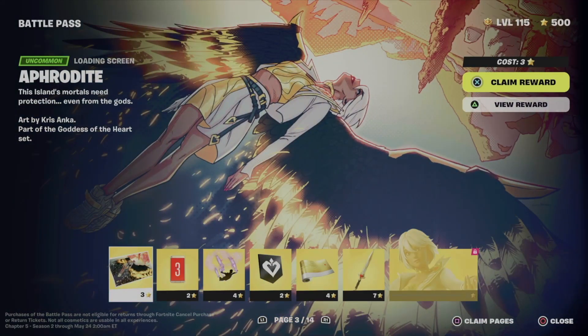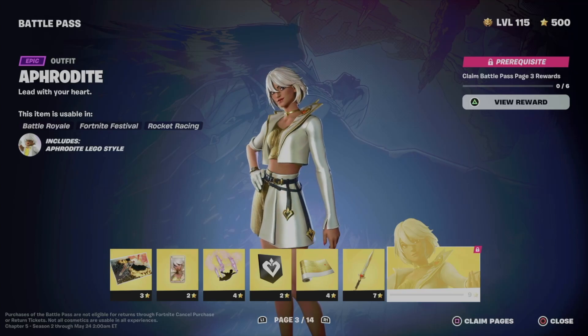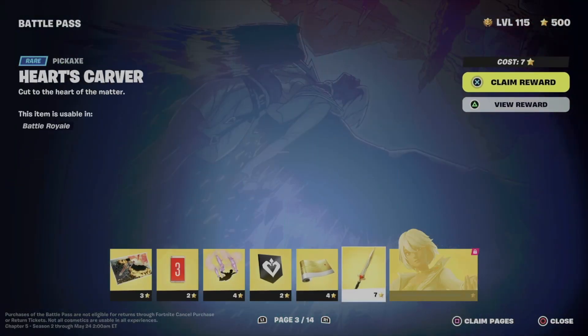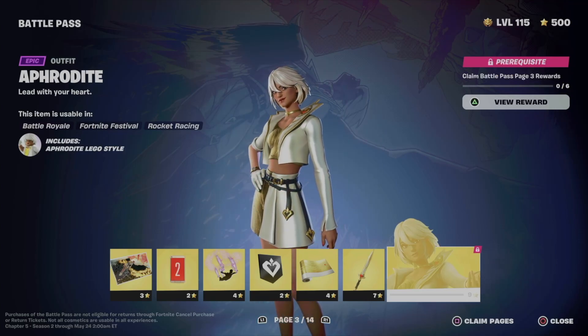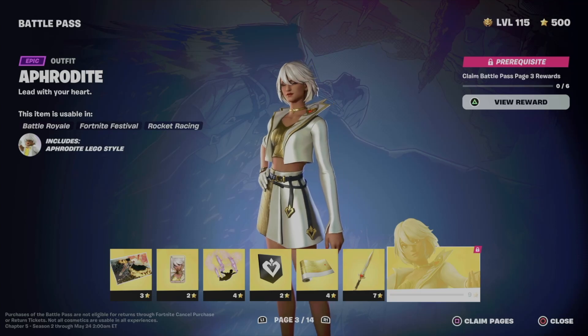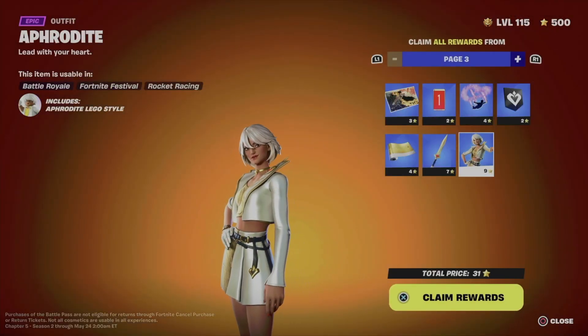From battle pass rewards, make sure to claim page number one and page number two, then you can get to page number three. In order to unlock this, you have to claim everything else. The fastest way to do this is to press square, and on the bottom right of your screen you're going to see 'close' and then 'claim pages' — press that button.